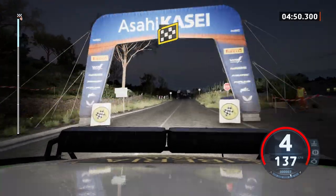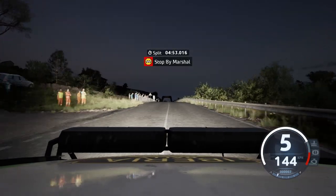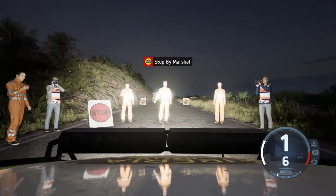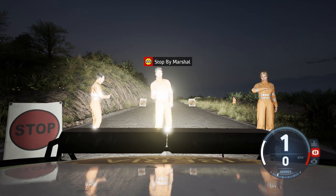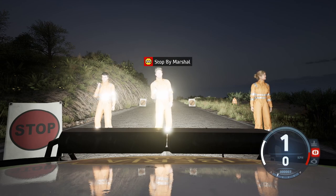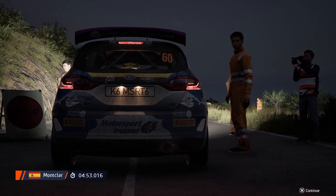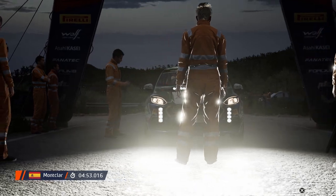You can see the hundred metre boards now — final sprint to the end. And there's the finish line. Four fifty-three point zero one six. Not too bad, quite happy with that time. We obviously had the contact halfway through the stage which slowed us down quite a bit. And this seems to be a little bit of a bug with that EA WRC — the car doesn't want to drive forward at the end. But there you go, four minutes fifty-three point zero one six.